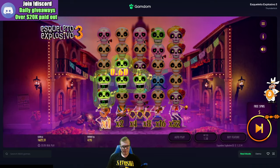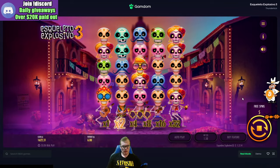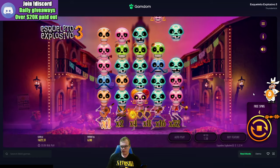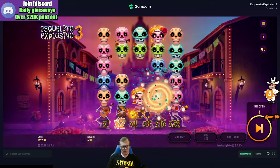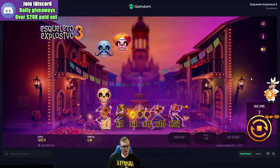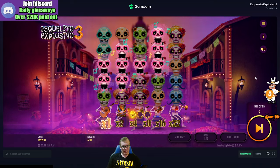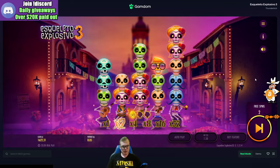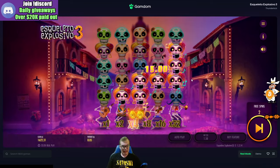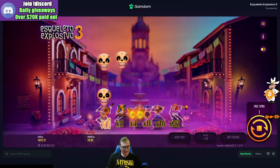We need gold skulls — there's one. Blues, pinks — the problem is it's only off a 1x. That would have been great if it was on like a 128x or something.